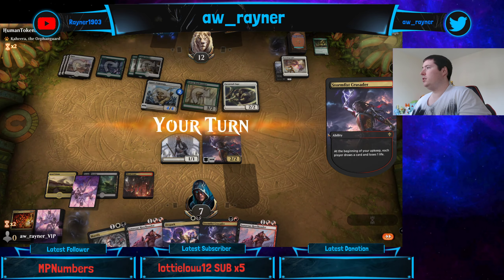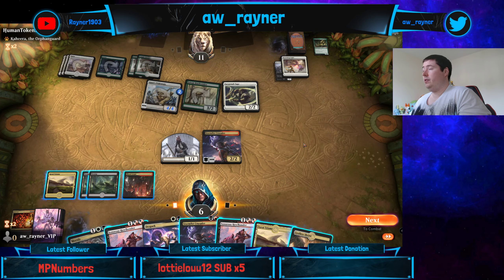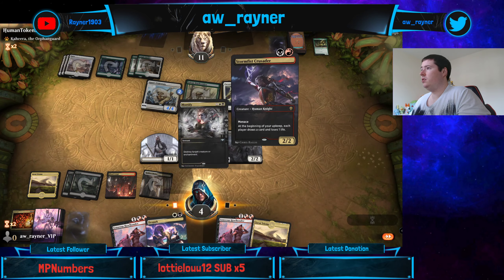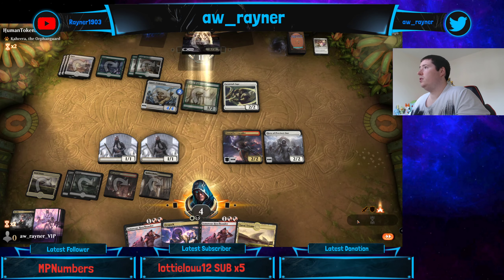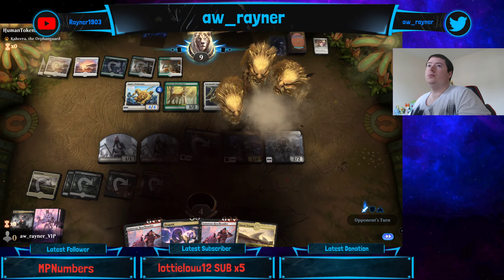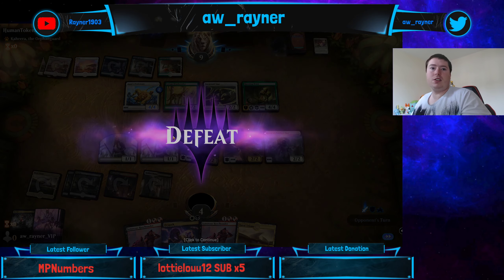Yikes. We need to shock this in otherwise we are just dead. We're supposed to mortify the Banishing Light and play Stormfist Crusader, then just look to trade off. We've just got three crackling beasts. We'll give this one another shot and then if it's bad, it's just bad.